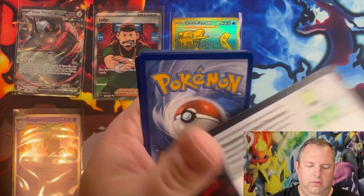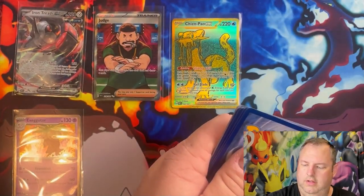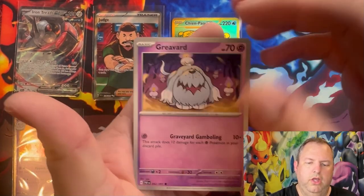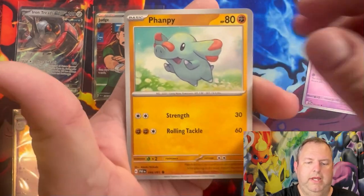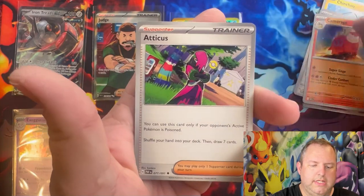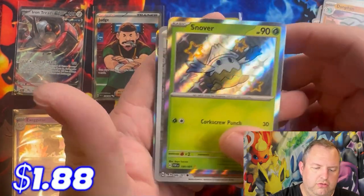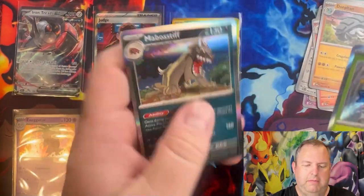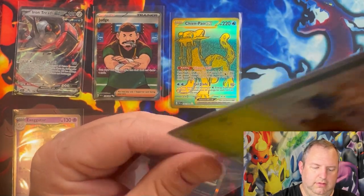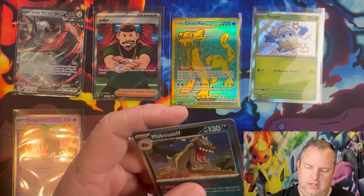Pack four: Greavard, Fanpei, Chinchou, Varoom, Camerupt, Atticus, Dunfan, oh — a Shiny Snover, Fadean, Paldean Student, and a Mabstiif. Nice, we got a baby shiny! I'll put that right up here with the gold card so you can see it shine.